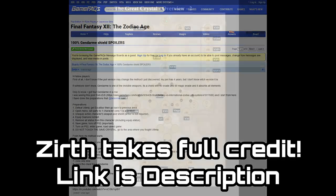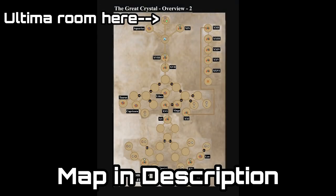In order to get to the spot where you can loot the shield you have to have cleared the Great Crystal — not the story part, but the optional more expanded part of the Great Crystal. I will have a link to a map in the description below, so if you're having trouble getting through it follow a decent map and it shouldn't take too long. It is a bit of a slog but stick with it.